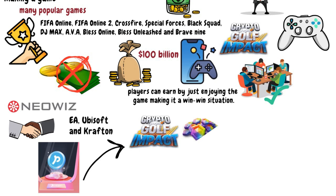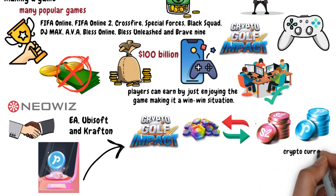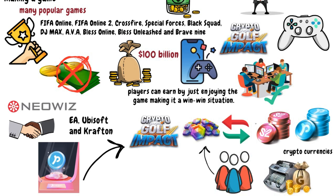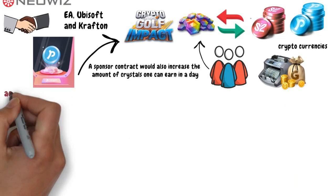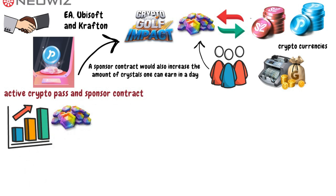When you win Golf Impact crystals, you can easily swap them for S2 tokens, which can be swapped for Neopin tokens, or NPT, on the Neopin blockchain. Later, you can swap NPT for other cryptocurrencies or even cash out on any exchange of your choice. Players with Crypto Pass can earn crystals by completing daily missions. A sponsor contract would also increase the amount of crystals one can earn in a day. So a combination of both an active Crypto Pass and sponsor contract is the way to maximize daily crystal earnings.